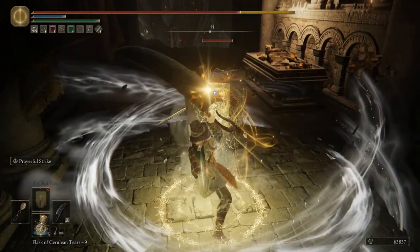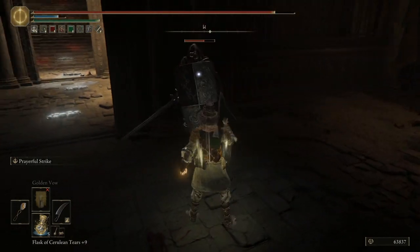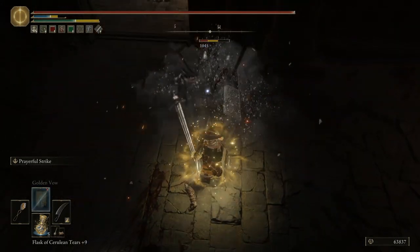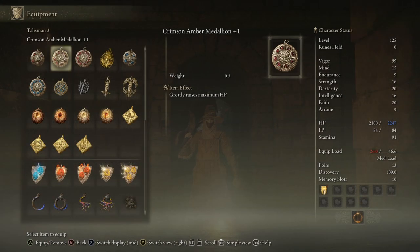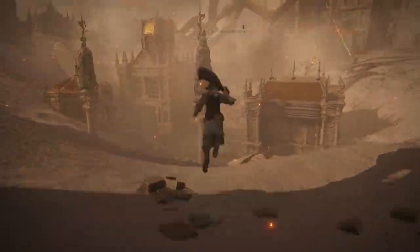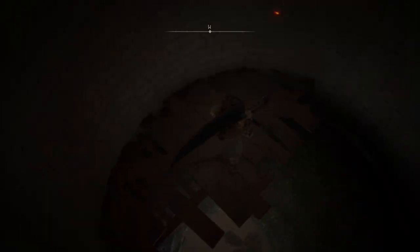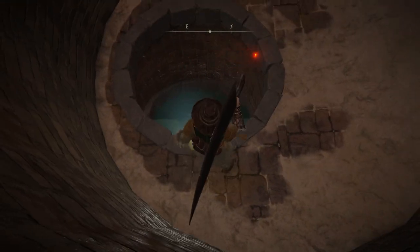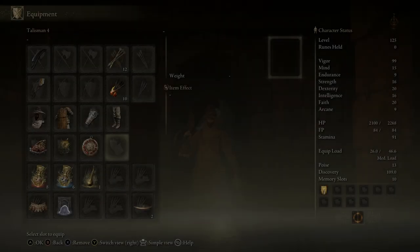The next two ways are both Talismans. The first is the Crimson-Amber Medallion, specifically the plus 2 version. This gives you an extra 7.5% total health, which is a fairly good chunk when it's increasing 2,100 by 7.5%. This is found after Leyndell becomes a little bit different — when you drop down the new entrance to the sewers, you can carefully land on a balance beam, and the corpse there contains this medallion. It didn't do him much good, but it's going to do us a lot better.